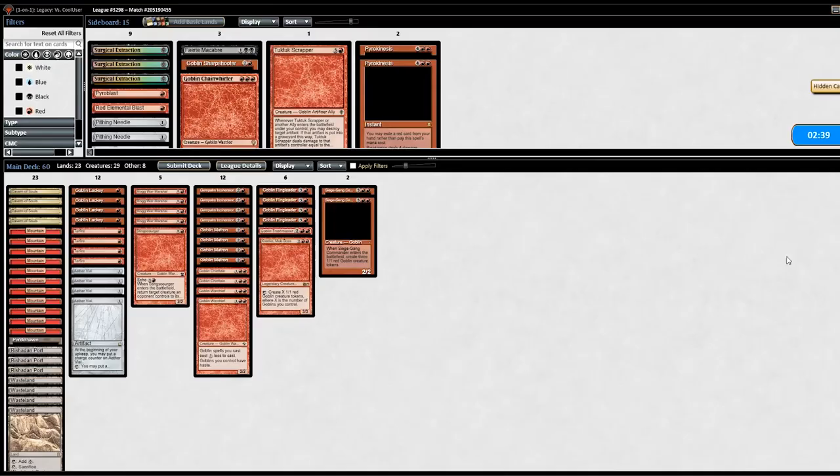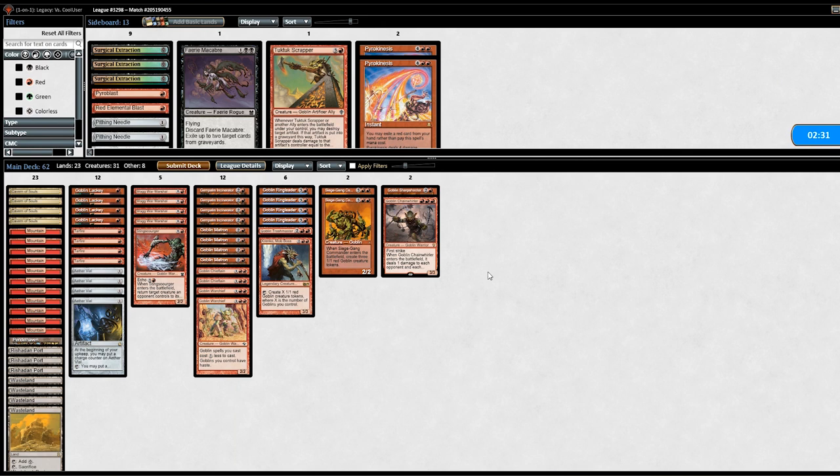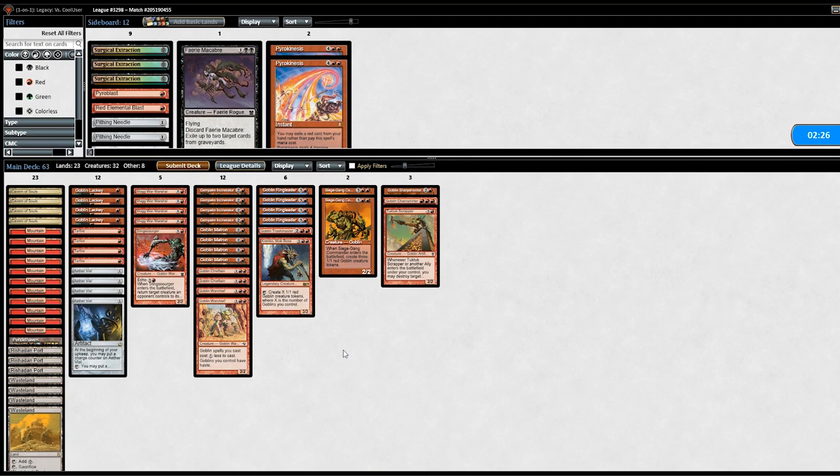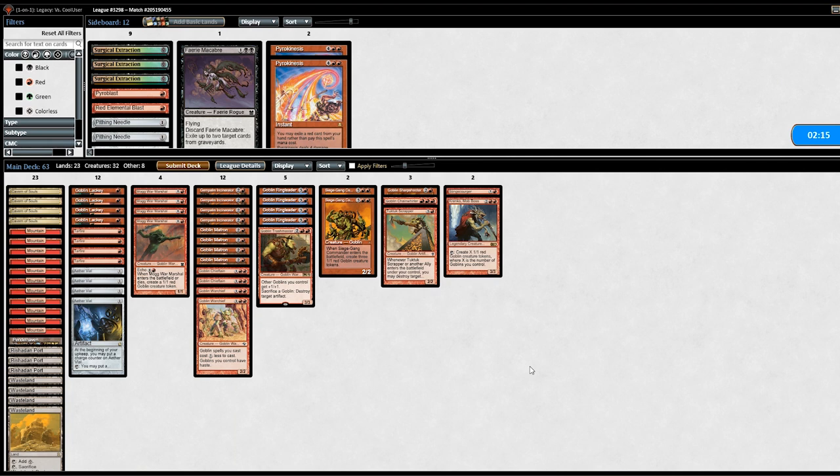Okay, so those two come in. Opponent only has Bitterblossom and also Monster Mentor. I think Tuk-Tuk Scrapper for sure. I'm boarding out Sting Scourger again. Not sure about Krenko, Mob Boss — I think I'm boarding it out. And I'm keeping Tarfire since my opponent has Stoneforge Mystic. Oh, they also have Batterskull. So yeah, these two definitely be good. Let's go.